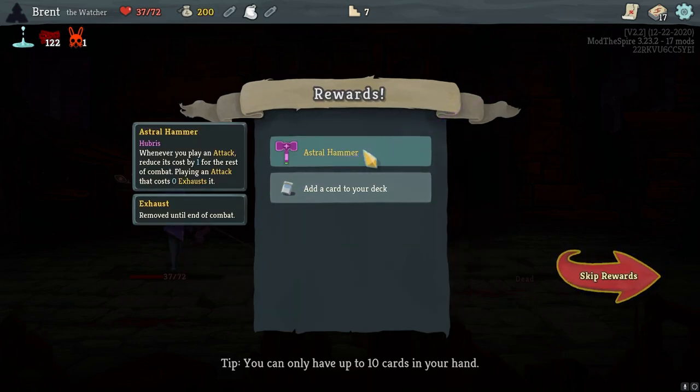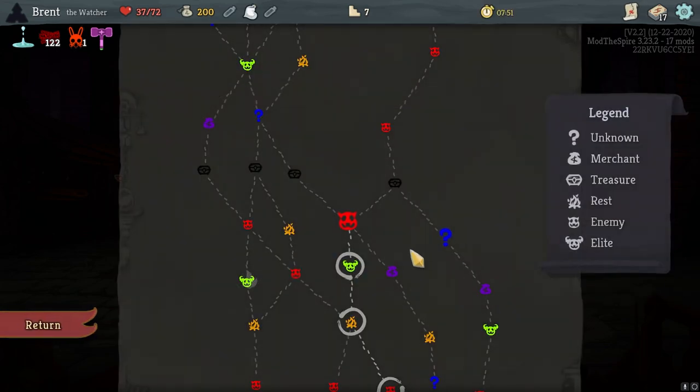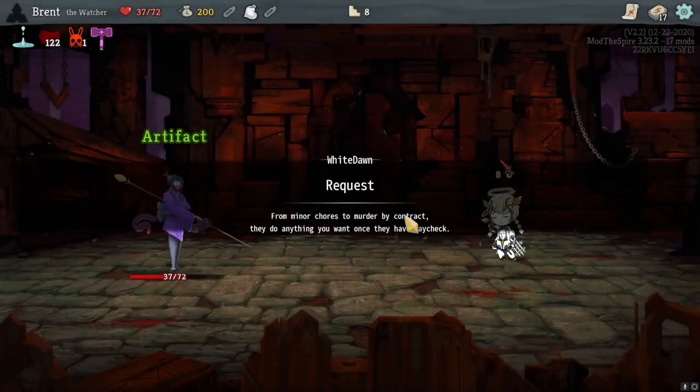Fragment — whenever you play an attack, reduces cost by 1 for the rest of combat. Playing an attack that costs 0, exhaust it. A little risky. I'm none of these. Got through fates — almost tempted. But I think I'm okay.